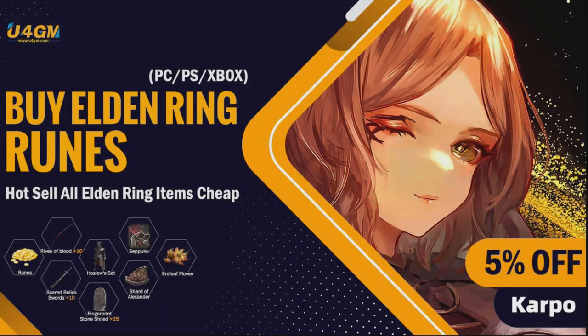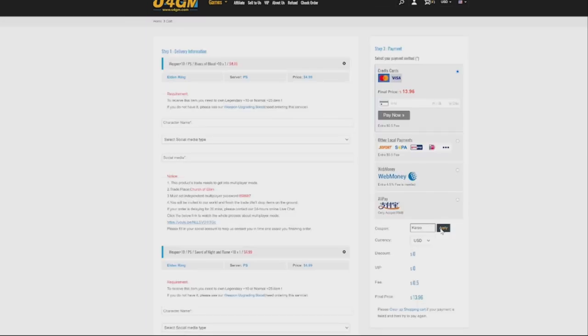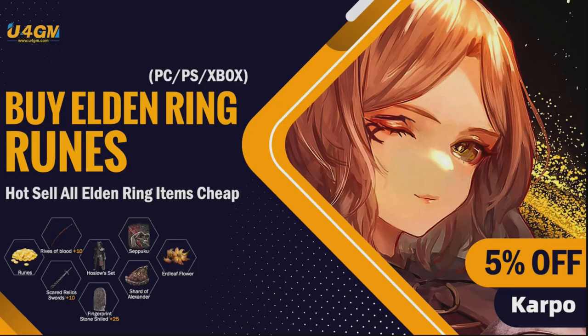For Elden Ring's Runes, Items and Weapons for PlayStation, Xbox, and PC — up to plus 10 and plus 25 — head over to u4gm.com and use the code CARPO for 5% off.